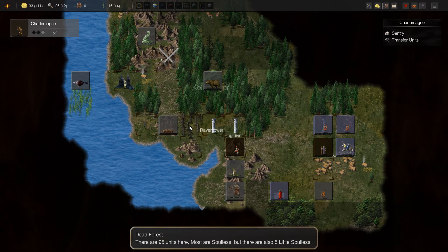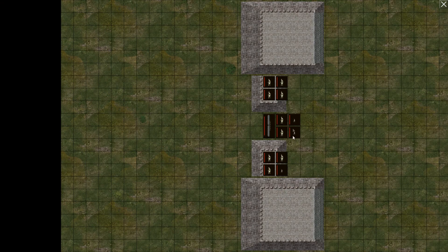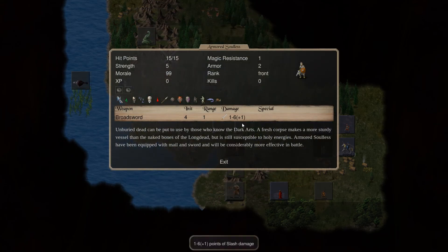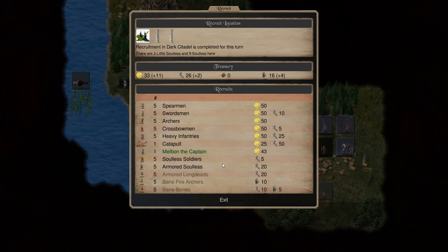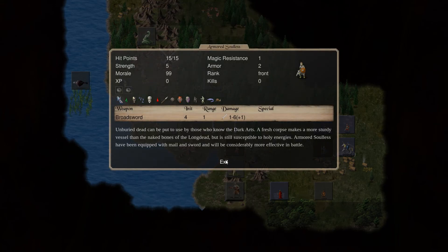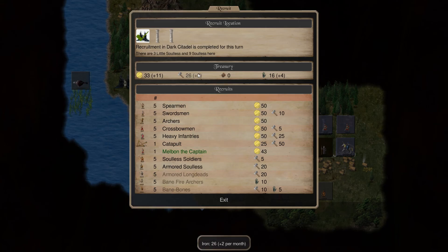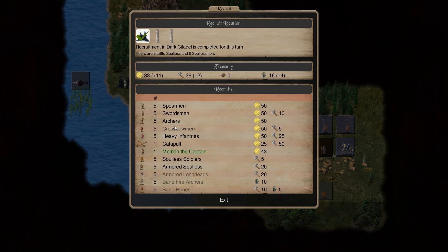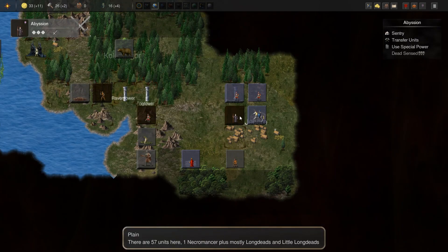We have a few really trash units guarding here, but we can also upgrade them to armored soulless, which are a bit better — gives them a weapon. Maybe that's something worth looking into, but it's a bit expensive. We could also go for soulless soldier, giving them also a weapon and more hit points, even more with the armored soulless though. A bit pricey — might not go for that just yet.